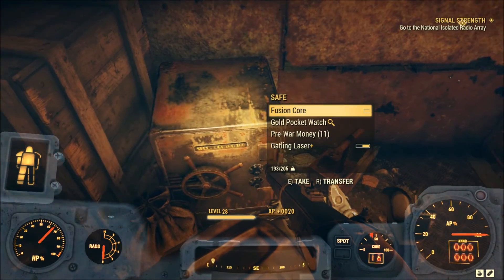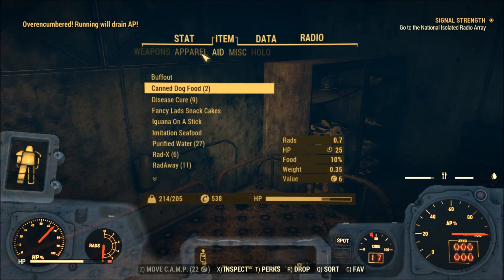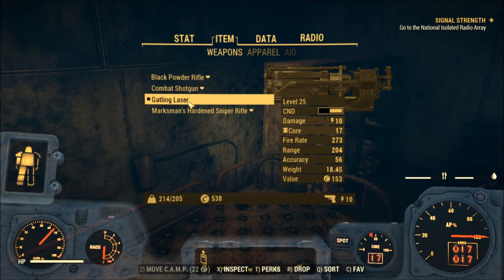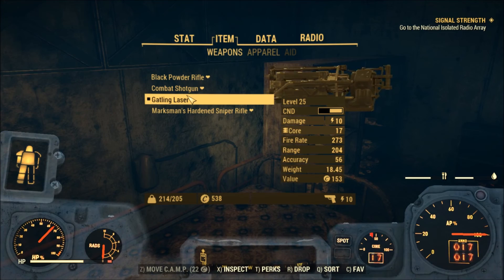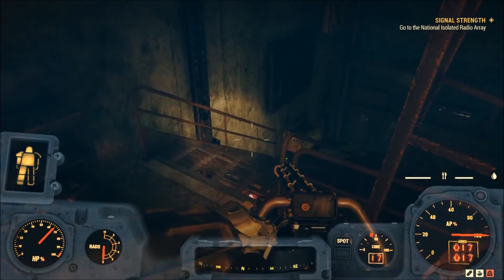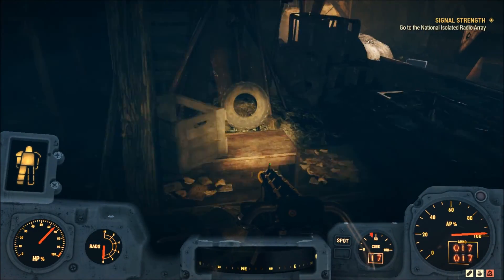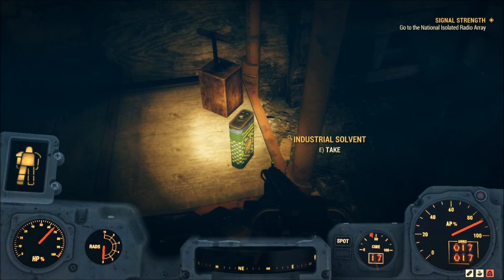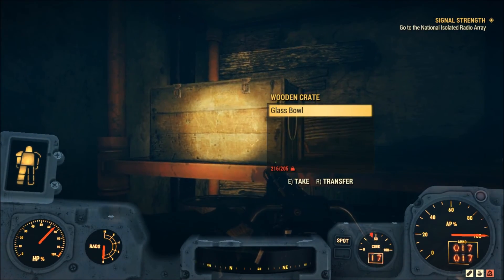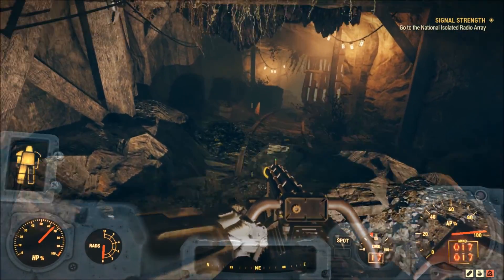Oh, another fusion core! A gatling laser — are you kidding me? I can use it for a little while just to see what it's like. I kind of want to repair it first — I don't know if I should keep it though. It's awesome. I'll be leveled out of it in no time. It does use fusion cores but they last a decent amount of time in this game — they last longer than they did in Fallout 4, and it doesn't use them up when you sprint as far as I can tell. We'll use it for a little while.